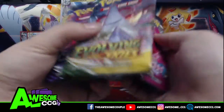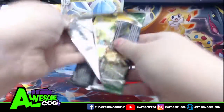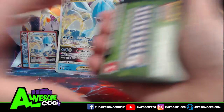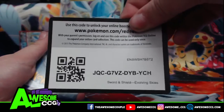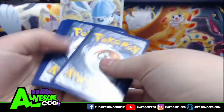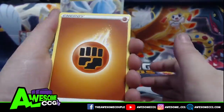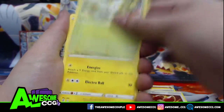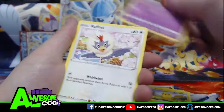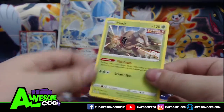Let's do the Evolving Skies first and the Fusion Strike last. Hopefully we get something good. Fighting Energy, Lantern, Treasure Energy, Digging Gloves, Petaloo, Pikachu, Pugaboo, Rufflet, Low Tad, Full Face Guard, and a Pinsert.